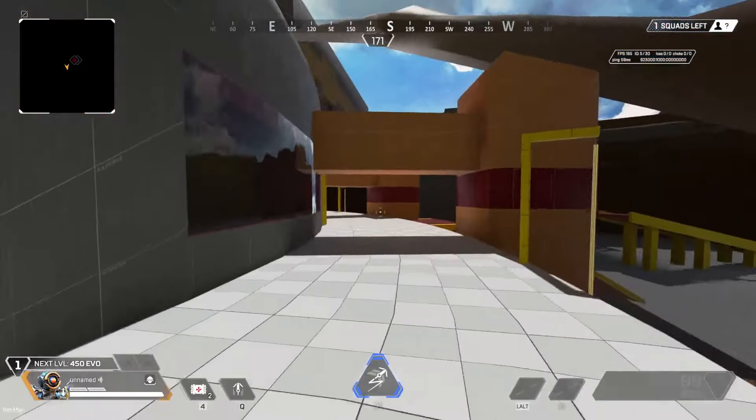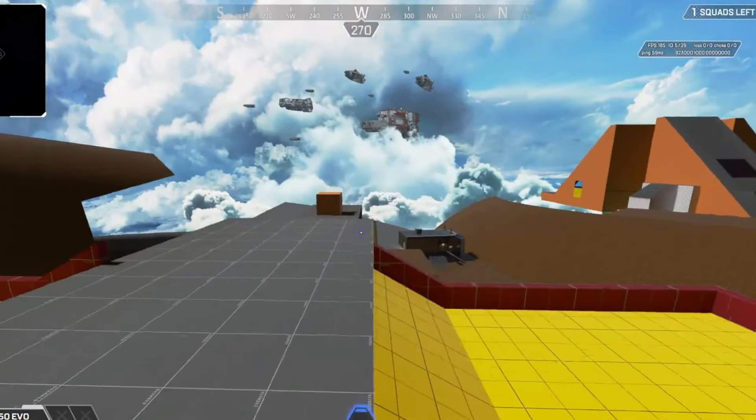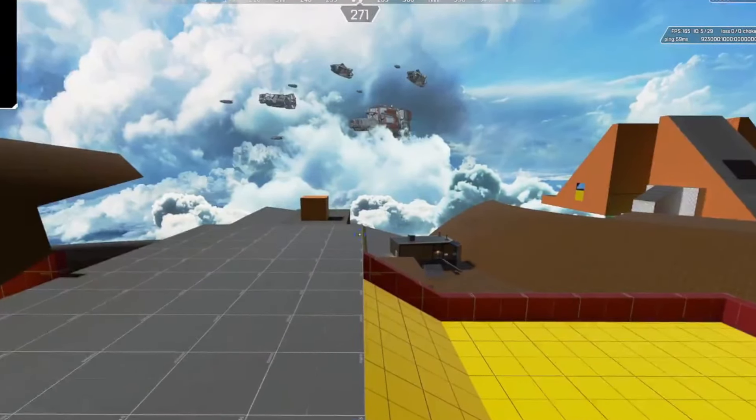The developer test map is pretty big, and I imagine it acts as a playground where the developer can concept a load of levels and check how they play before pitching them to the team. In the distance you can see loads of floating buildings clearly made to check if they play well. Even one structure here looks like the tunnel from Humbert's Labs on District, so maybe it was an early test for that. You may also notice ships in the sky — I guess that's just a flair added for fun.